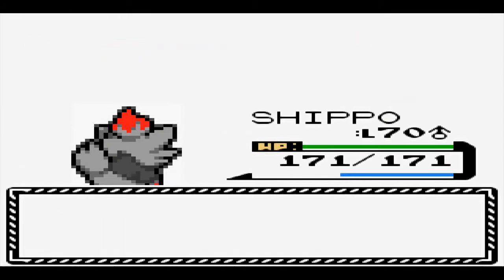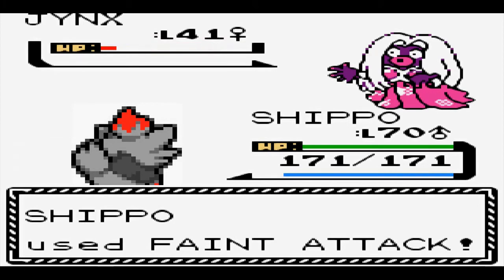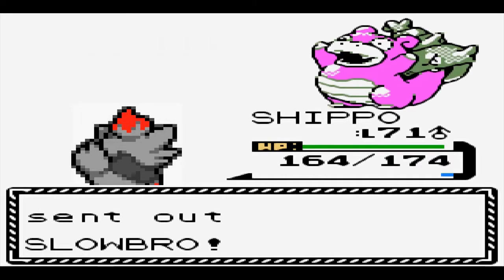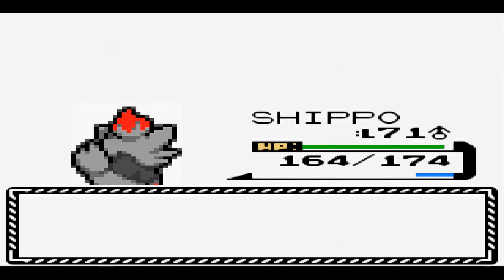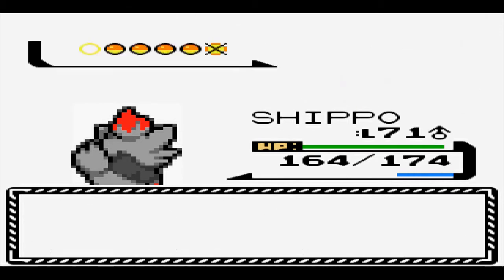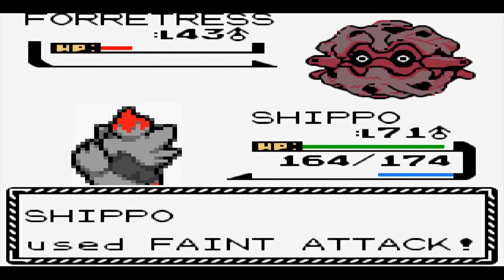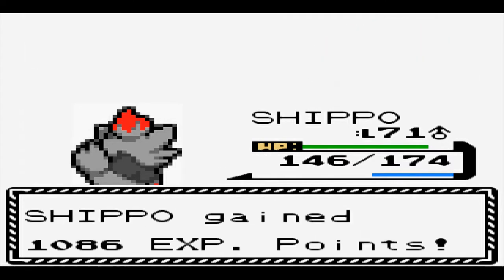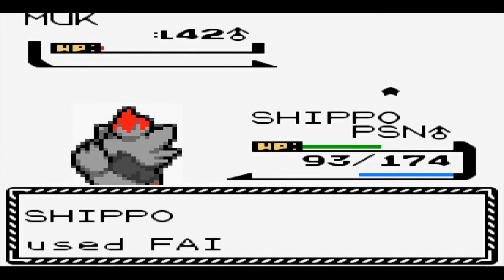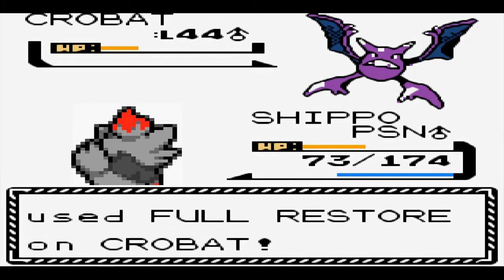First up in the Elite Four is Will, the Psychic-type expert, and as you can imagine, we mopped the floor with his team. If the Elite Four becomes an issue because of our current level, I can always farm EXP off of his team. Next up is Koga, whose match was going great until Muk came out. He went for Minimize, avoiding our Dig, and poisoned us with Toxic, then landed a Sludge Bomb on us before going down. Last out is Crobat, who survives our hit and gets healed by Koga, but Shippo pulled through and knocked him out before the poisoning could take us out. Yet another close call.